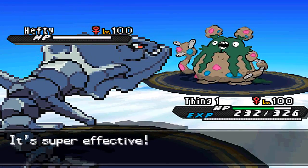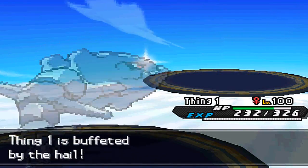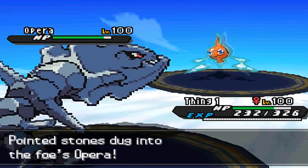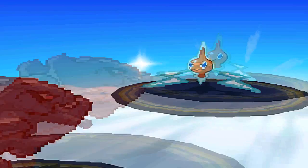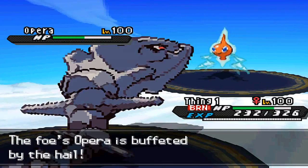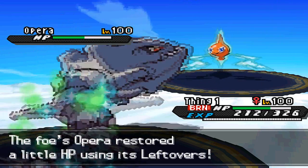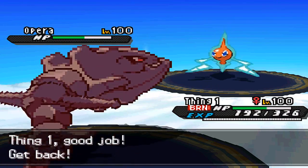After I set up Stealth Rocks I'm able to finish Garbodor. Garbodor staying in and setting up Spikes is actually fine because I have my Drapion — if he sets up Toxic Spikes they'll just dissipate when I switch Drapion in. Then Rotom comes in and I'm thinking it might be a Trick Scarf or a Hidden Power Fire set. I decide to stay and go for Crunch — look at how much damage that did to Rotom. Rotom is not smiling right now.